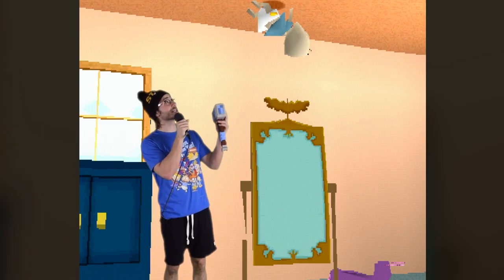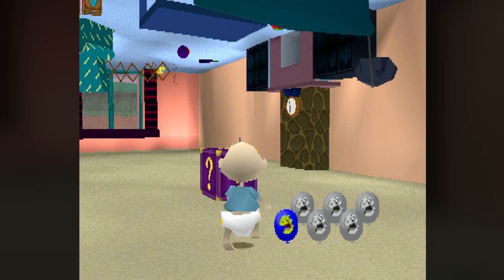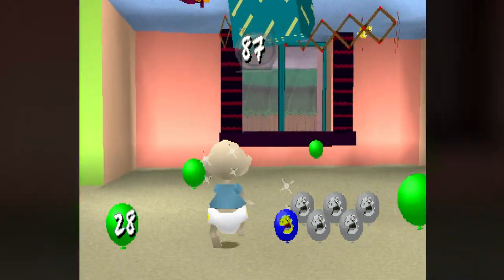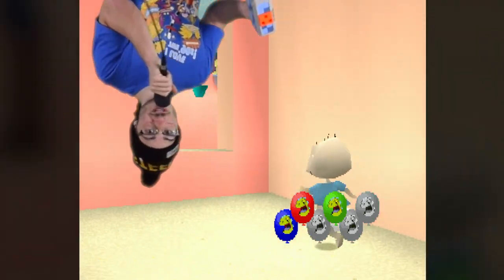Mirror Land. This level's trying to scare me — Tommy's on the ceiling and we gotta get back to normal. Now I'm on the ceiling. As one of the longest missions in the game, you just have to release balloons and collect them all six times over. It's pretty trippy to go downstairs into the upstairs though — very cool feature.